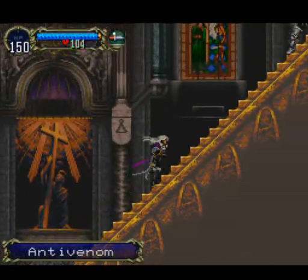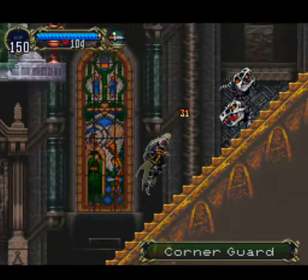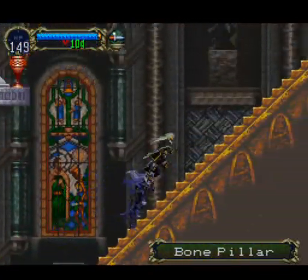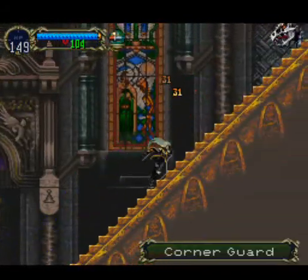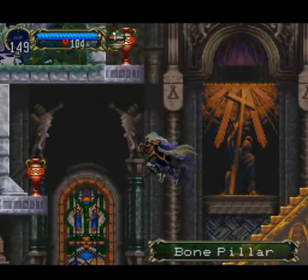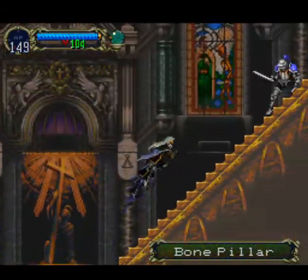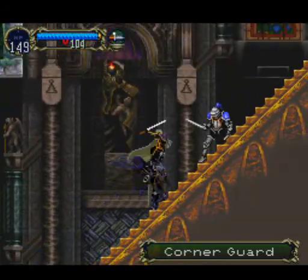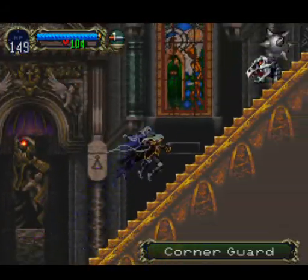I'm going to get an Anti-Venom. There are some items that I can't get yet. Like if you see over there, there's a jar — I can't reach it just yet with a regular jump. I'll come back and map that out probably off camera when I have the bat summoned.